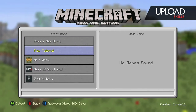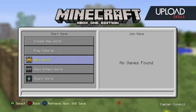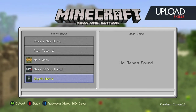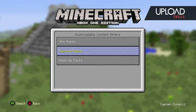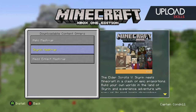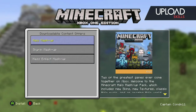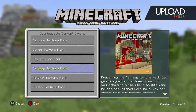If you go in here, you'll see the Halo world, the Mass Effect world, and the Skyrim world. And if you go into Minecraft, you'll see Mashup Packs, Texture Packs, Skin Packs — Halo, Skyrim, and Mass Effect Mashup Packs — and all the texture packs.